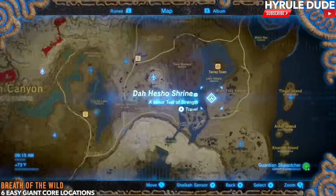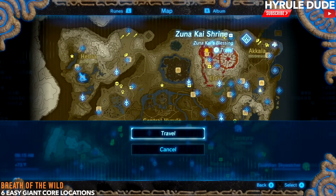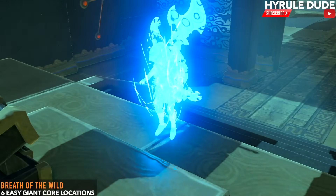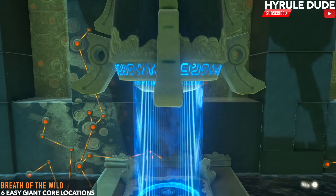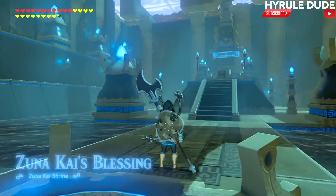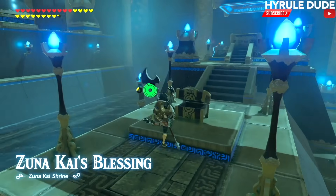The next stop is the Zunakai shrine in the Akala region at the top right of the map. This is a blessing shrine so there's no trial, but getting to the shrine is what's difficult — it's surrounded by water and at the top of a very high peak, requiring a lot of climbing. Once you get there, simply grab the treasure chest, which contains a giant core.